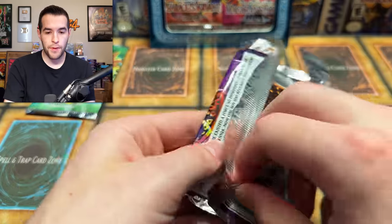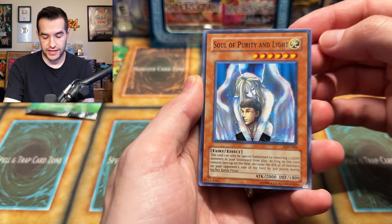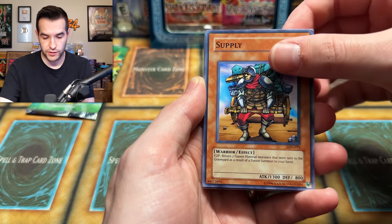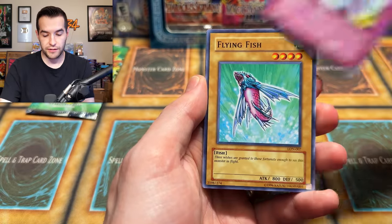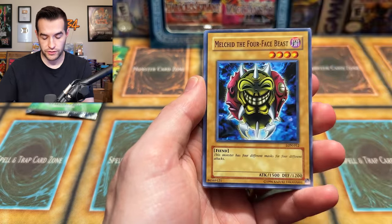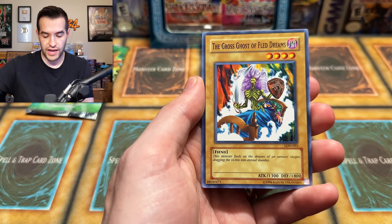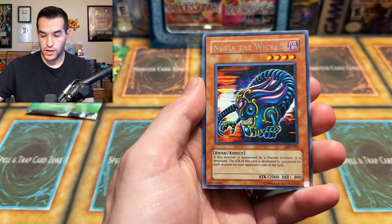So we are up to two foils — one super, one ultra. Much better than zero. I feel a lot better now. Labyrinth of Nightmare, two packs left until we get to the booster packs and the blister packs. That card's destroyed — it is Soul of Purity and Light, has dings. Who would have thought this weird Tactical Evolution printing has messed up cards. Supply, Dealt of Phantom, Flying Fish, Ruxen special, Fairy Guardian, Offerings to the Doomed, another Ruxen special, and finally Nuvia the Wicked. Nothing to be excited about.